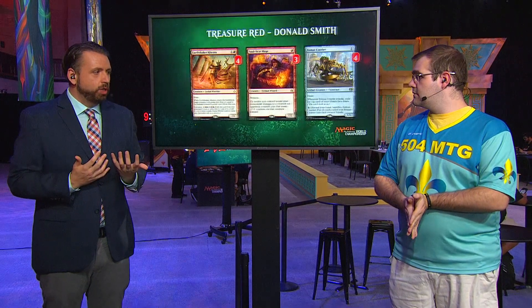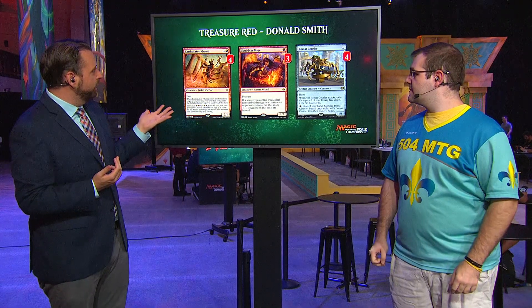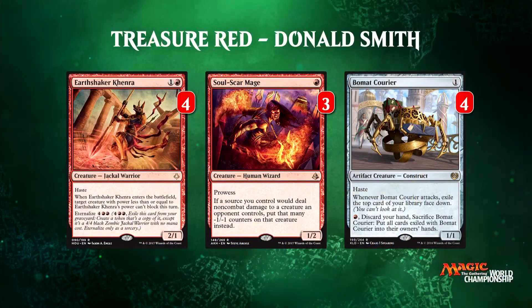So you took a kind of ramping-up red shell — here we see a lot of the similar early creatures. Yeah, it's still mostly a Hazard deck, so you need a low curve even though you're generating a lot of mana. These creatures aren't anything too special, they're just to keep the curve low. But you're playing three Soulscar Mages, so you're actually going down on the number of one-drops that some decks play.